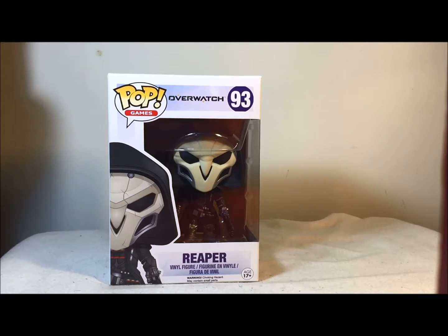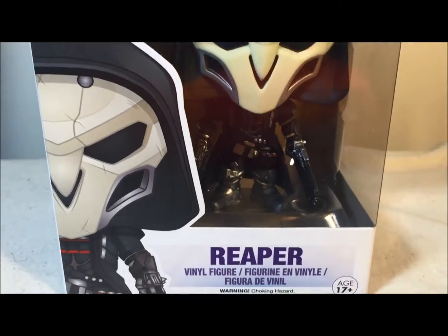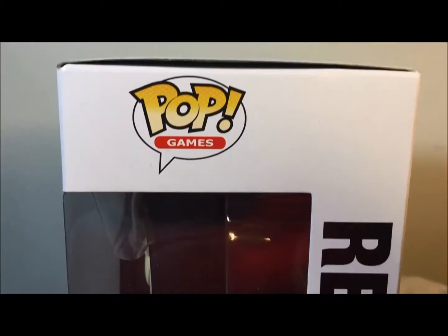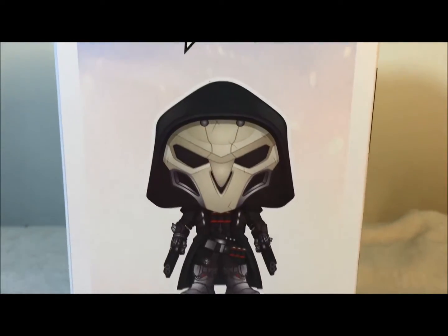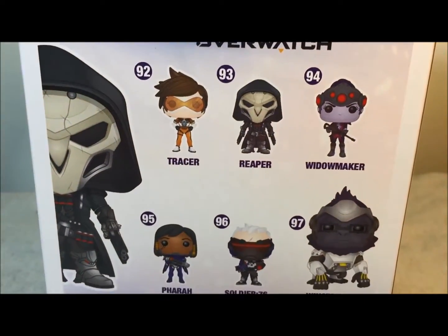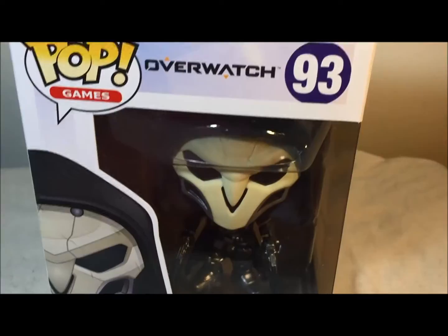Let's take a quick look at the boxing. It says Funko Pop Overwatch number 93, there's a picture of the Reaper on the front and the side of his face. It's 17 and up. Reaper's face is at the top of the box, the side says Pop Games and shows Reaper. The other side shows a nice cartoon version of him. The back says Pop Games Overwatch and lists Tracer, Reaper, Widowmaker, Pharah, Soldier 76, and Winston.